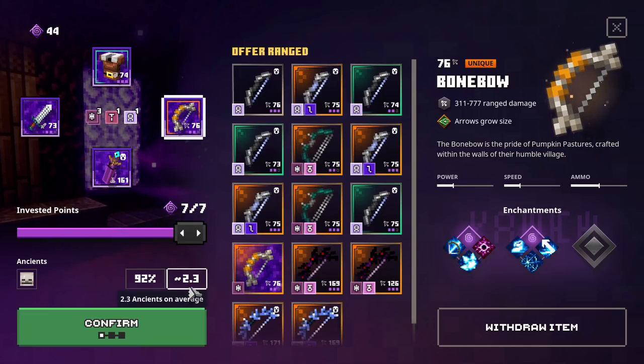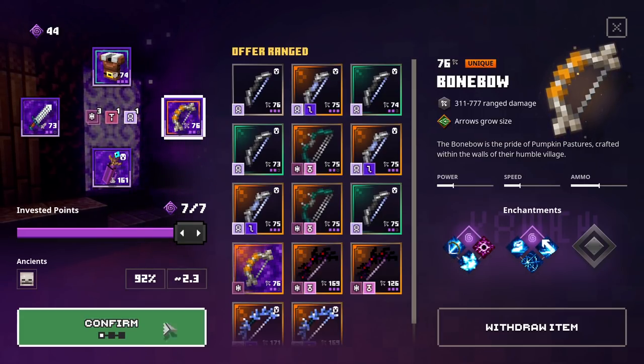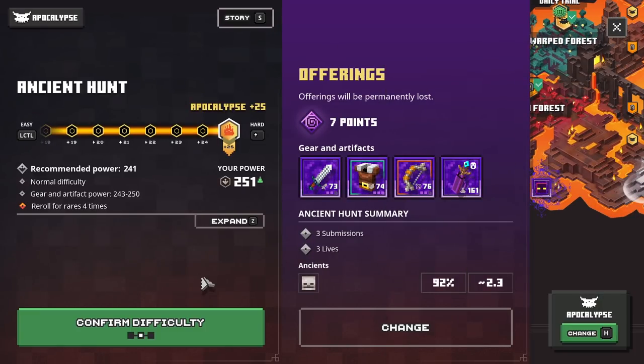Right now we have 92% spawn chance and 2.3 average Ancient Mobs. Sometimes I even find 3 to 5 of these Ancient Mobs, which is very awesome. So we can confirm this and start. Next up, we have the Ancient Hunt difficulty — I always recommend you guys to put this on the highest possible, because the Gilded Enchantment, the built-in enchantment on that Gilded Item, is always going to be determined based on your difficulty. So if it's on Apocalypse Level 7 plus 25, you will have a much higher chance of finding Tier 3 Enchantments. So if you're farming for your God Roll Enchantment item, you're going to have to go for the highest difficulty as well.